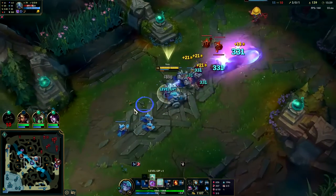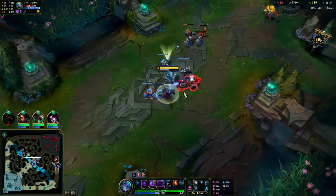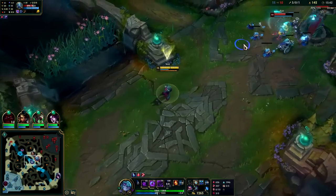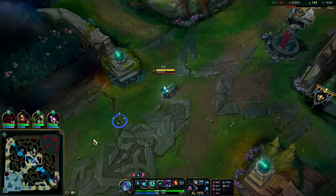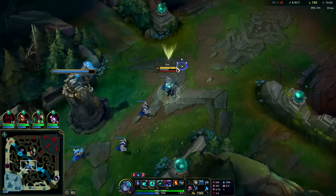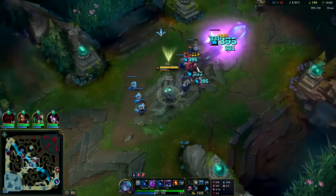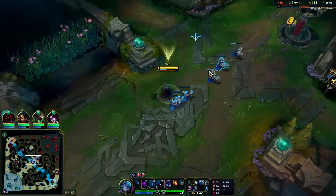The main difference between playing against a ranged versus a melee champion is against ranged it's very challenging to actually kill them pre-six unless they make a huge mistake or you get a gank, because they'll just play farther back and they can farm more easily without getting close to you. So usually against ranged champs you kill them at six or with a jungle gank pre-six. Against melees it's much easier because you can hit them with your W constantly and they put themselves at more risk whenever they go in for a last hit. Other than that, it's pretty much the same exact thing — all the same mechanics apply.